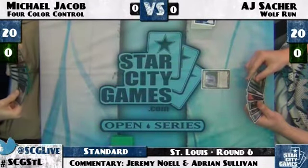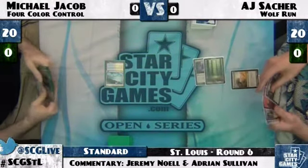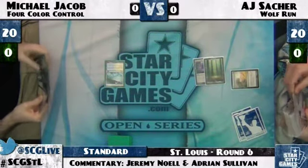On the die roll, he plays first, plays an Ink Moth Nexus. Michael Jacob leads with a Glacial Fortress tapped. Players playing at a brisk pace, AJ rampant growths, digging for a land — we'll find out, I'm guessing a mountain.